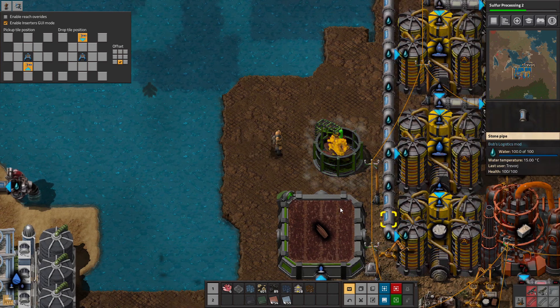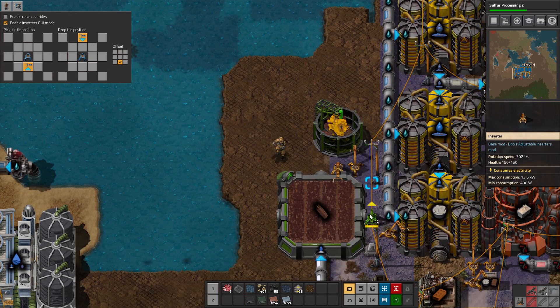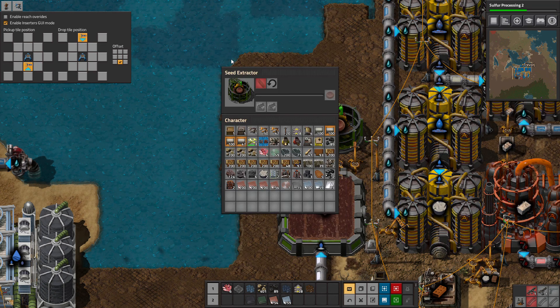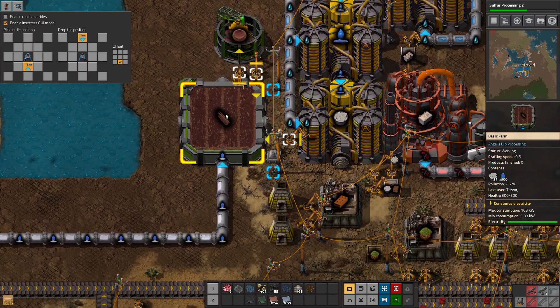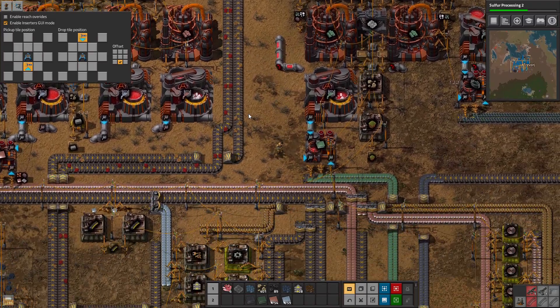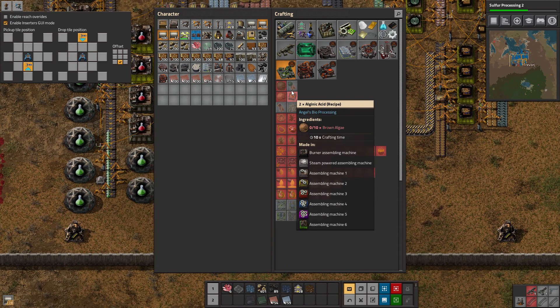Get the seed extractor down. There we go. And this will just run forever essentially, until we get more farms and stuff. We'll work on that some more. But that's the starting of farming — the first time I've ever looked at it.